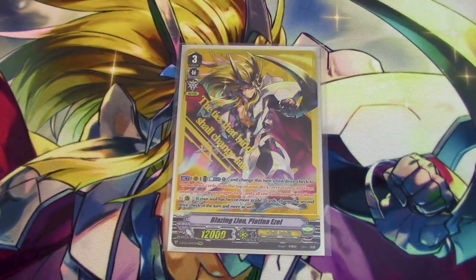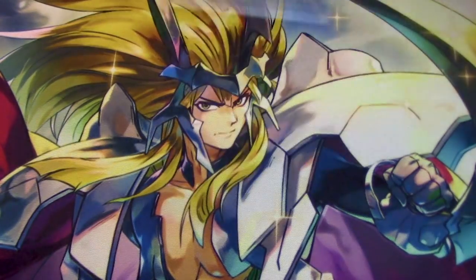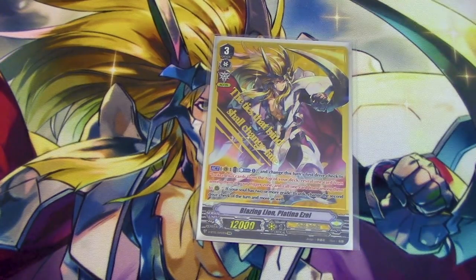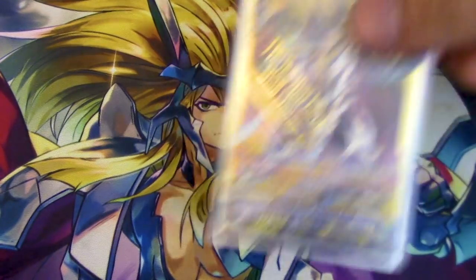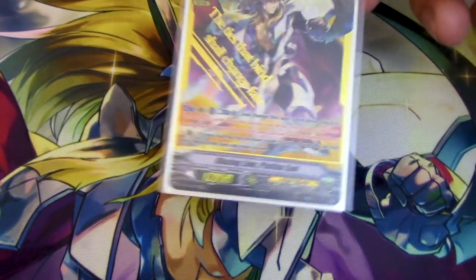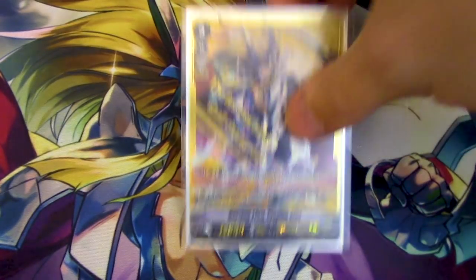One copy of SVR Blazing Lion Platinum Ezzel. Why am I running this card at 1? Because I want to — it's an Ezzel and it's searchable because Wonder Ezzel is still at 4, and it has a gift. Wonder Ezzel is spicy: you can ride it, use its skill if you have two Grade 3s in the Soul to Counter Blast 1, and change the first, second, and third drive checks into red text — look at the top two cards of your deck, reveal one, put it in a trigger zone, and call the other to rear. If you do this, Counter Blast 2 and go into Spear X, meaning when you triple drive you're going to call three things and look at what triggers you want to check. Sounds inconsistent, but it's fun as hell, and that's all I care about. If I do have to just ride it to get a gift, it's an Ezzel card with a gift — why not?